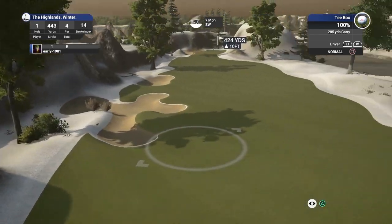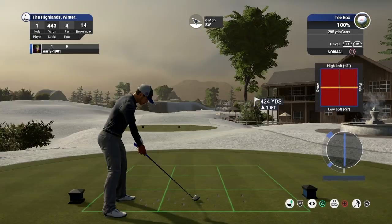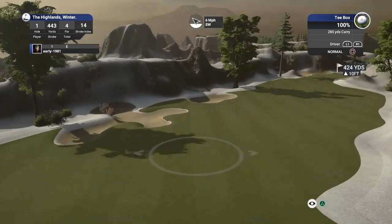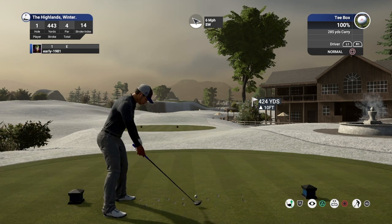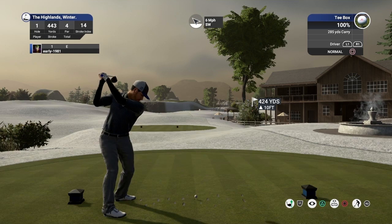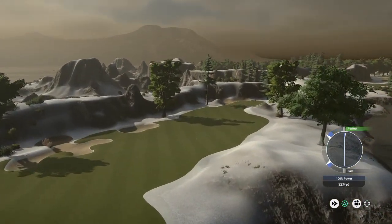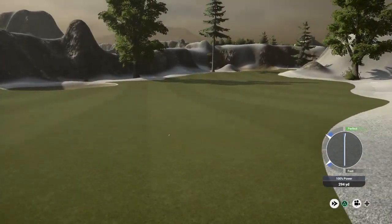We've got a seven mile per hour wind. Certainly going to have to land this right-hand side just to avoid these bunkers, so just applying a touch of fade. Going by our previous video where we had no aids turned on, swinging very well. I have been really focusing on how I hold the controller — the way I swing. If I don't hold the controller a specific way, I will severely get punished.